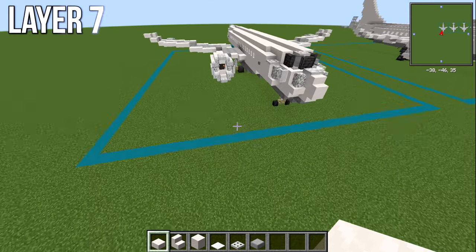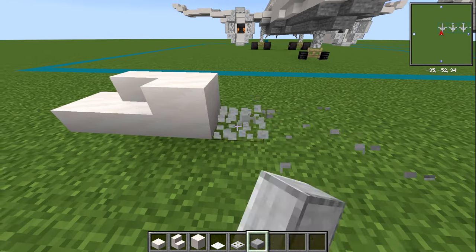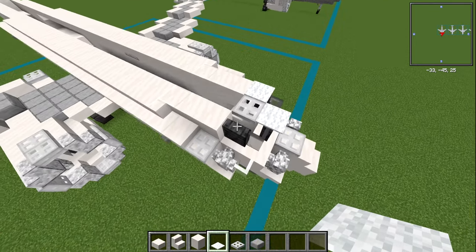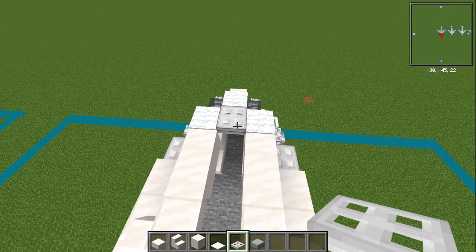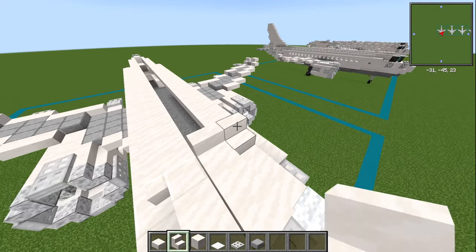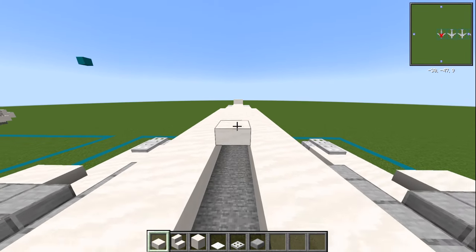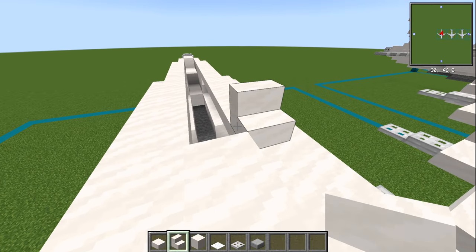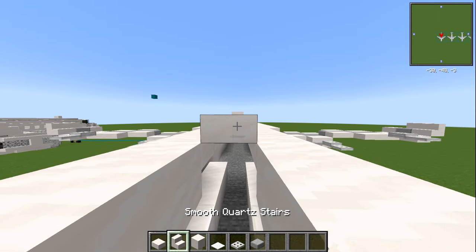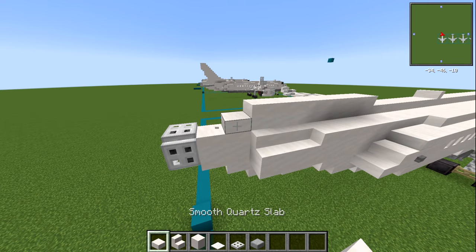Onto layer number seven — we've got a simplified number of blocks now: smooth quartz slab, stair, and block as we've had; white carpet is a new one; plus iron trapdoor and smooth stone slab. From the front, where we've got the diorite walls, place a white piece of carpet on top of those. Where we have the iron trapdoor in the middle, place one on top of that. Then behind this, two smooth quartz slabs — one and two — then a smooth quartz stair. Behind this, 14 slabs — 1 through 14 — then another smooth quartz stair, then seven slabs behind that — 1 through 7. Then with your smooth quartz block, seven blocks — 1 through 7 — and a slab right on the end.